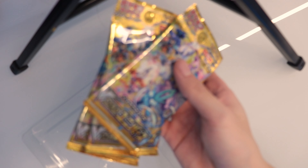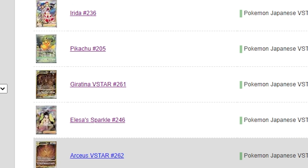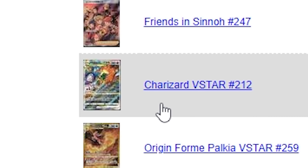We have three V-Star Universe packs in here, so we're gonna open that right now. There are a couple cards that I want to get because they're the most expensive and the best looking. Basically every single card that you see here — if I get any of this, it's a dub. I really want the Charizard V-Star and also definitely the Pikachu number 205.